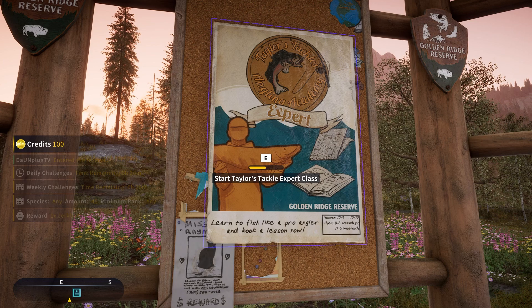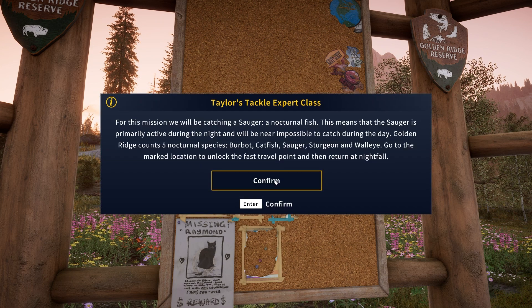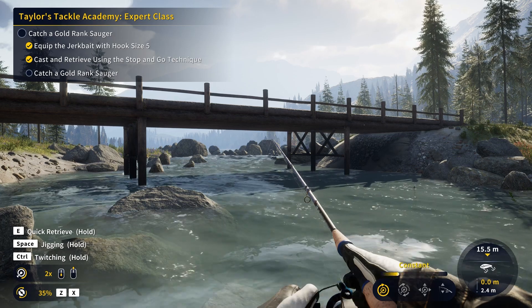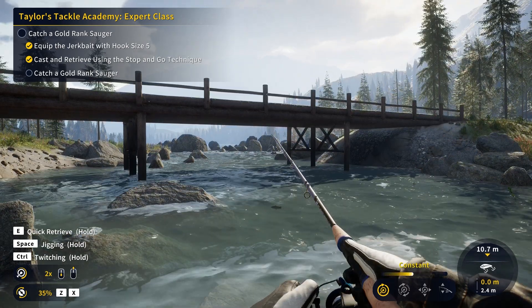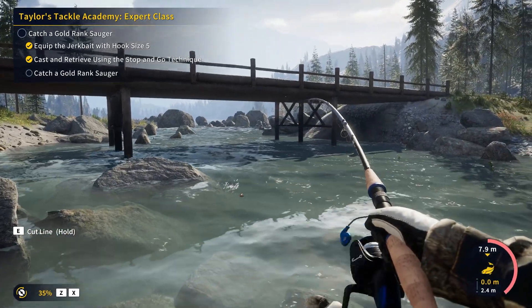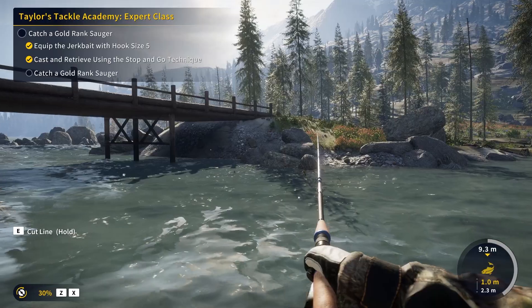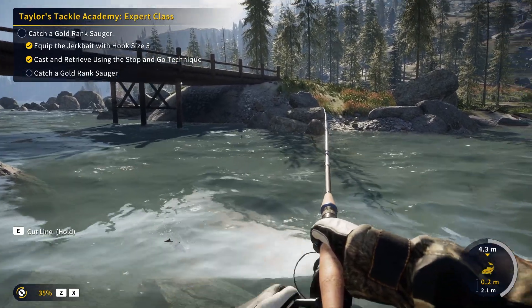So we'll see what this expert class is. Welcome to the final class - it's stepped into spin fishing and explains day versus night. The five nocturnal species are burbot, catfish, sauger, sturgeon, and walleye. Go to the marked location to unlock a fast travel point and then return at nightfall. That sounds pretty doable. So I've decided because I'm having so much fun at this little river to come back, and in the next video we'll go over the expert class. All there is so far is just catch a gold rank sauger - that's literally the first challenge once you go over at nightfall. It gives you a jerk bait and you have to cast with stop and go. I haven't even caught a sauger at all yet - I spent like half an hour there.